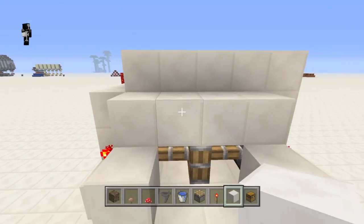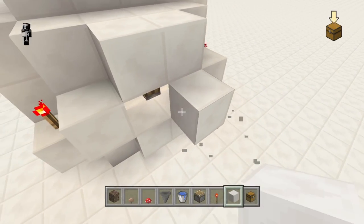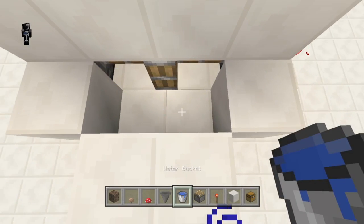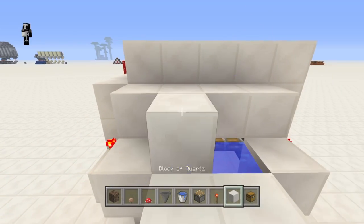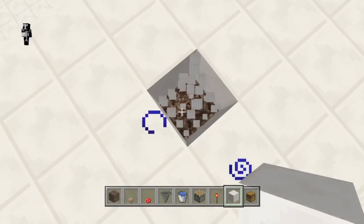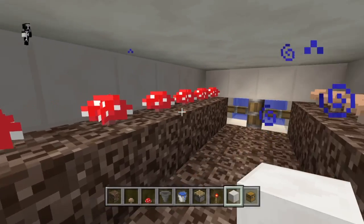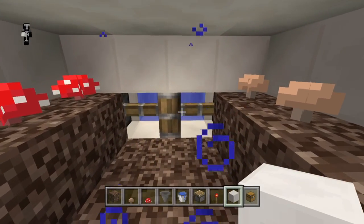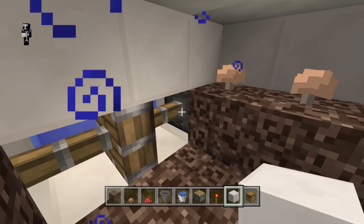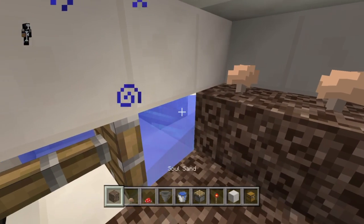Now we'll make our water chamber. We want this to be dark so it doesn't let any light into the mushroom room. Fill that with water and then seal it off from sunlight. When those pistons retract, this whole room will fill with water, and any mushrooms on that bottom level of soul sand will get washed away, sucked up into the hoppers, and put into your chest.